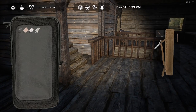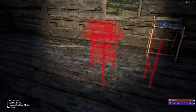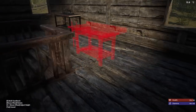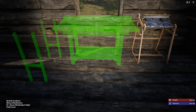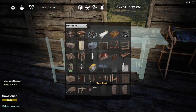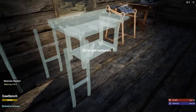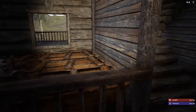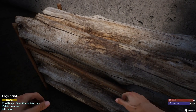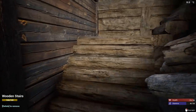Let's dump this off. First thing we've got to do is make ourselves a saw bench — placeables, and right there: saw bench, and that's just planks, so that's nice. I wonder if there's a plank stand. We'll just put it right there for now — we can always move it later. It just needs wooden logs. I'm going to try not to chop down trees for the next few days because I really deforested the hell out of this area. It's gonna be really weird not being able to pick up those log stands anymore.